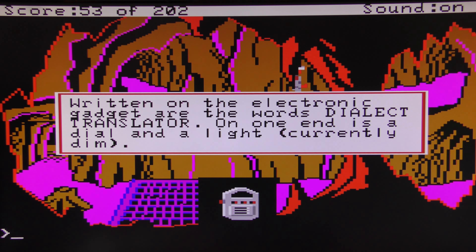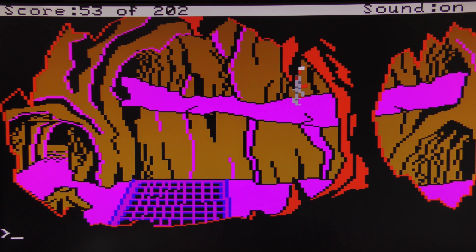The dialect translator is like a universal translator, kind of like they had in Star Trek, where it converts alien languages so you can understand what they're saying. If you don't turn this on and you walk in here, it gives you a bit of a weird result.